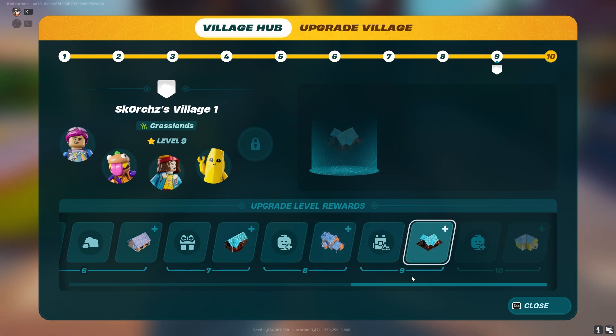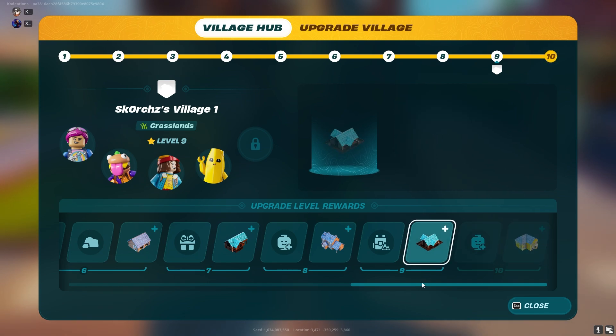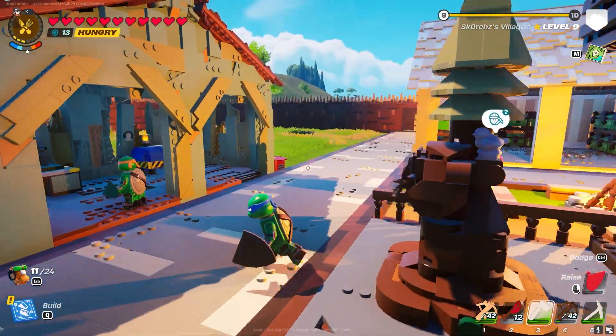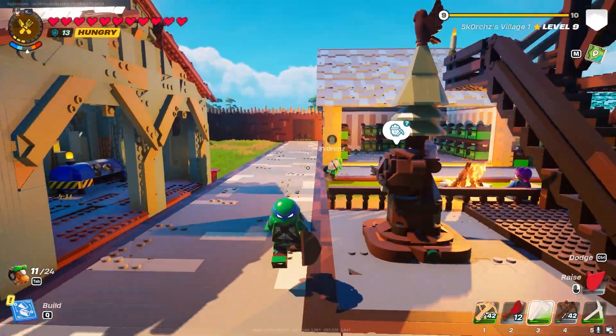Now, speaking on another new thing they've added that they did not speak on publicly anywhere — that relates to showing you the next reward you get from upgrading your village. Previously in your village menu, it just had a little present box indicating you'd unlock new things. Now it actually shows and breaks down everything new that you will get for that next upgrade. This is just something small, but it is really huge because it gives players that sense of accomplishment and a clear goal of what they're trying to achieve.